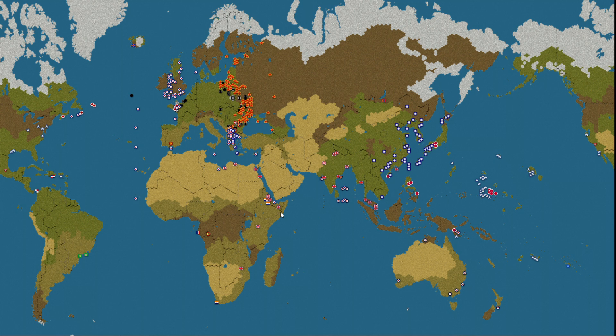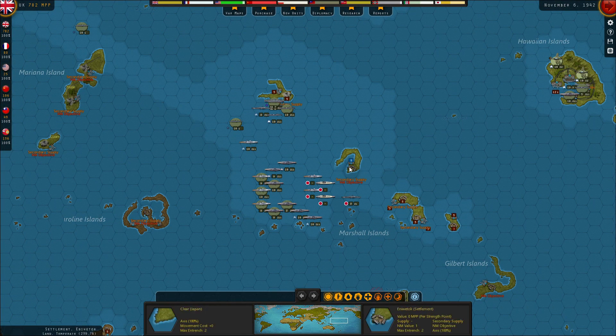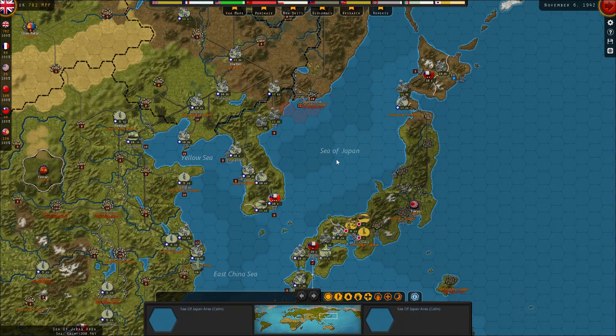Hello guys, and welcome back to Strategic Command World War II: World at War with our Allied playthrough. In the last episode, we progressed through November 6th, the exact historical start date of Operation Torch, which we are planning on doing but will be pretty late on. We dealt with the Soviet Front after a massive Japanese naval attack, thwarting our landing, yet giving us the opportunity to destroy the rest of the Japanese carrier fleet. Our invasion of Japan continues, opening up a northern front on Hokkaido, just in case the push through the center becomes too difficult. We did already lose an army off the Sea of Japan, which we've now paid to replace.